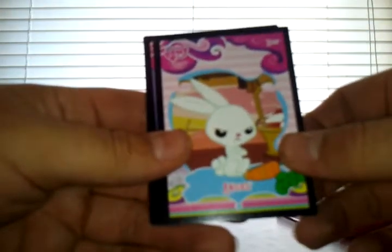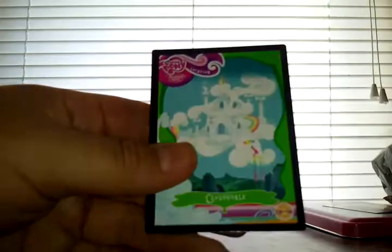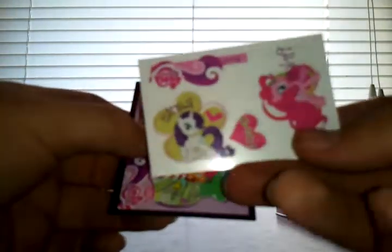Fifth pack: we have Angel Bunny, the Great and Powerful Trixie, Clouds of Dale. The foil card is the normal Fluttershy. The tattoo is Rarity and Pinkie Pie. And then the scene card is Come On and Smile.